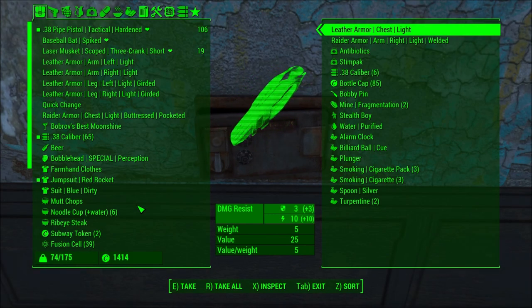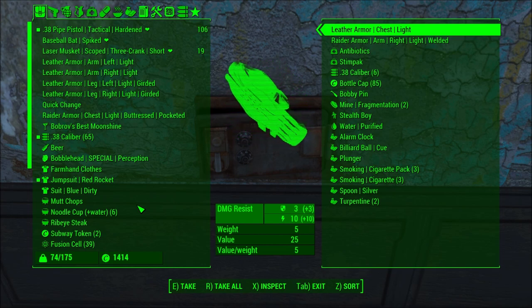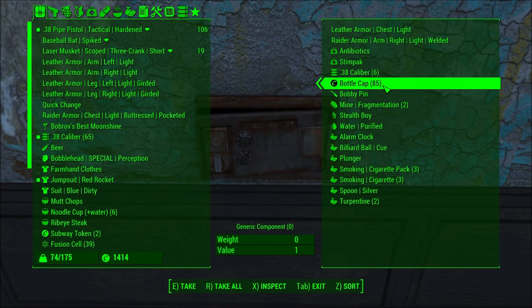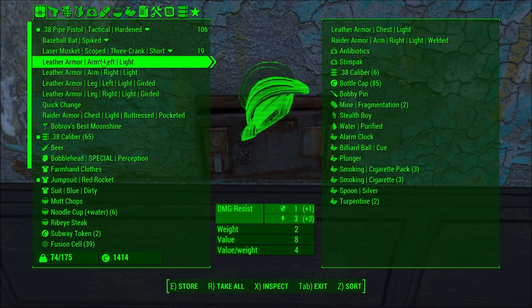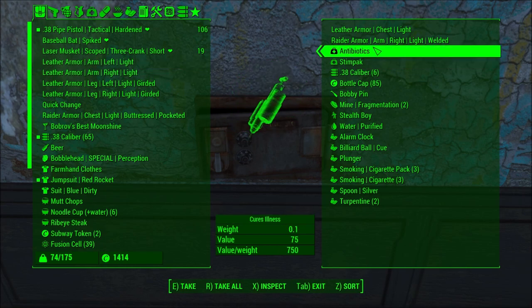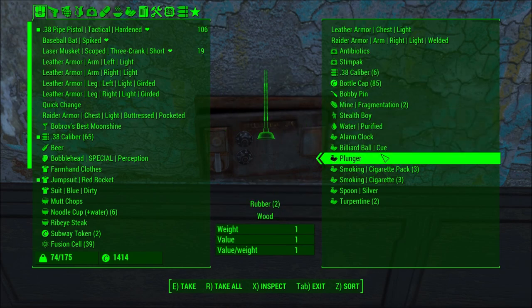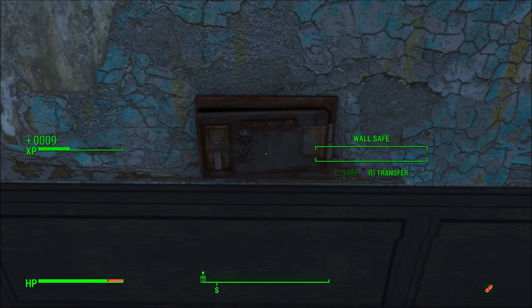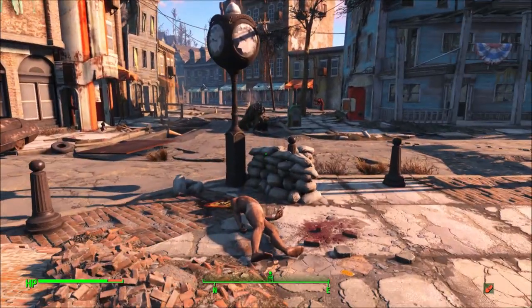Got it open. Ask and ye shall receive - some antibiotics and some stem packs. Nice. Some leather armor, some welded raider armor. That might actually be better than the leather armor I currently have because it's only one versus ballistic. We got a lot of caps, another bobby pin, more mines, a stealth boy, purified water. Let's just grab everything. I needed that stuff.